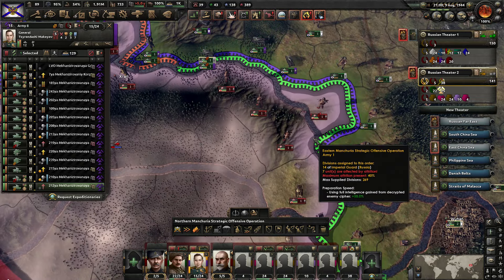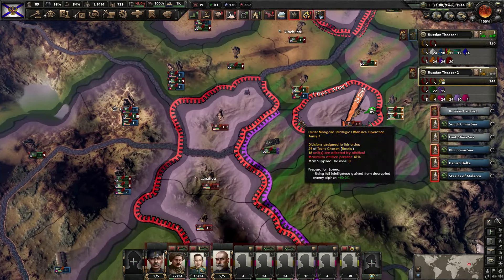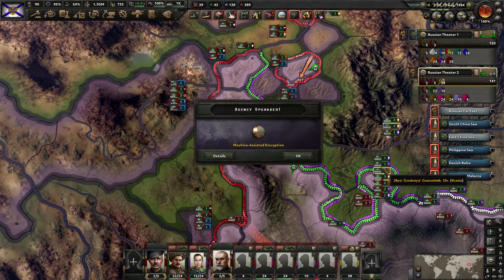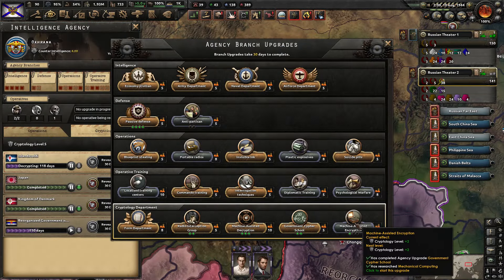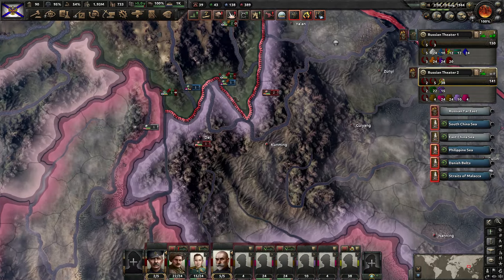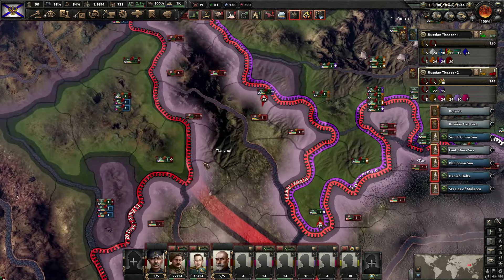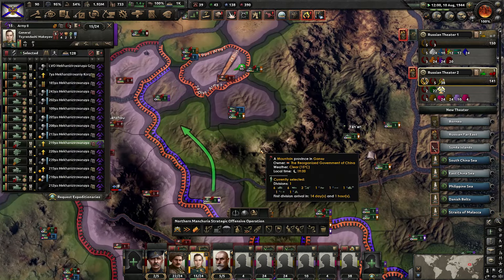This is all across rivers — I'm not really interested in attacking across rivers and full-strength troops if we can avoid it. We did get the machine-assisted encryption. Let's go get the next one — just trying to make it take a longer time for them to break our encryptions. Hopefully they won't be able to do it at all. The guy's losing so we're just going to end that. Not sure why he's even leaving — doesn't make any sense.